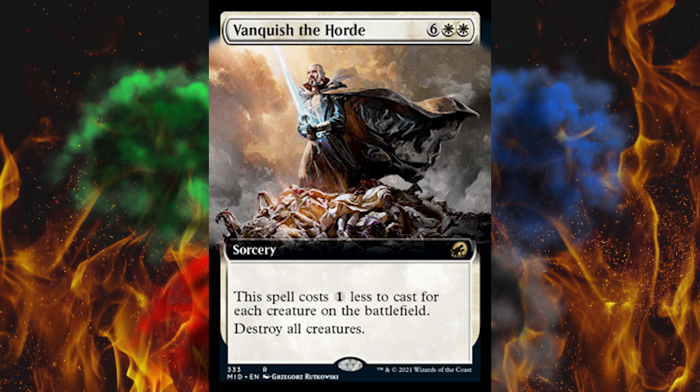First up we got Vanquish the Horde — it's an 8-cost white sorcery. This spell costs 1 less to cast for each creature on the battlefield, then destroy all creatures. It's been a hot minute since we've had a scaling board wipe that cares about how many creatures are in play. My main issue is you can get it down to 2, and no white board wipe — or really any board wipe — should cost 2. That's ridiculous, so I actually kind of hate this card.